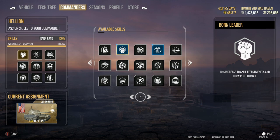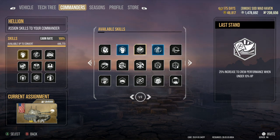Next up we have Born Leader. This is one of those crew perks I recommend to have on every single build that you put together. The 10% increase to skill effectiveness and crew performance — the crew performance is going to be the biggest part of this perk. Skills with 10% will now have 11%, skills with 25% will get a 2.2% increase. So this skill can really help out.